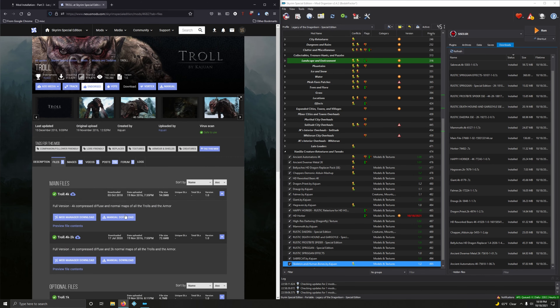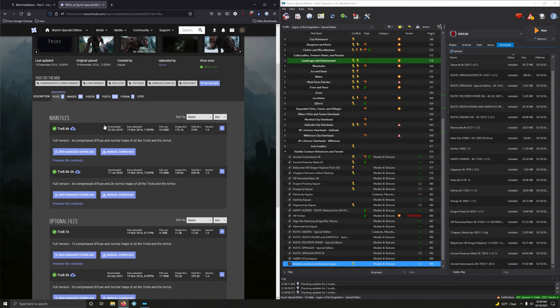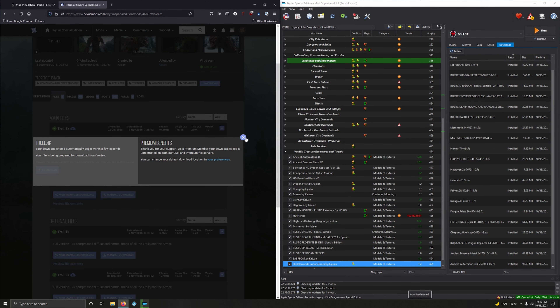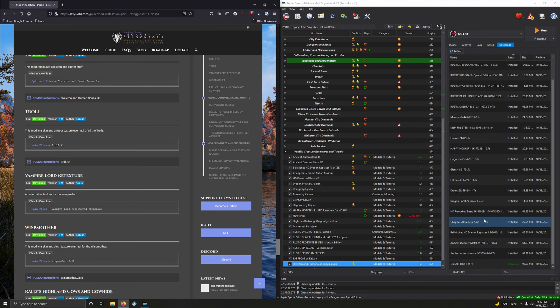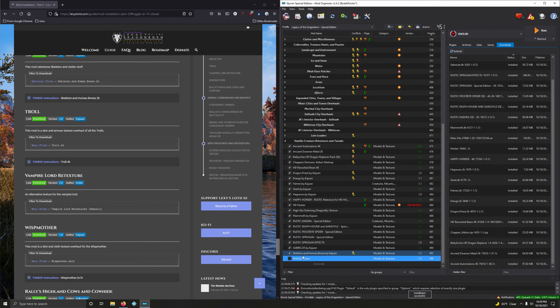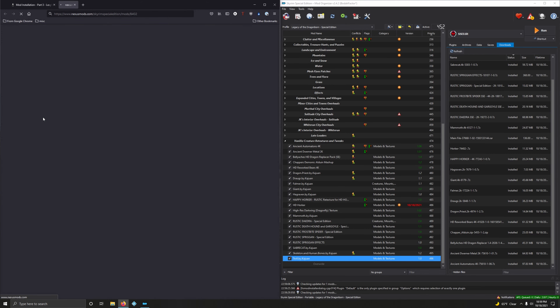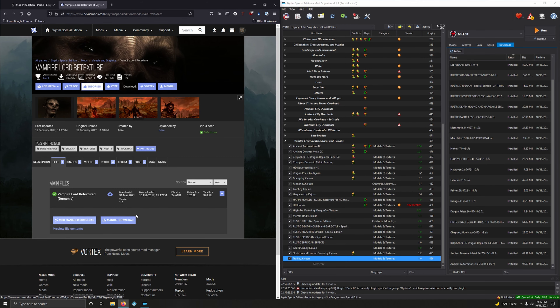Sabercat — retexture Sabercats. We want the 4K version of this bad boy. Download. Files. 4K, very first option. Mod Manager Download. Close this up. Double-click. There's a FOMOD — we actually need to refer to the FOMOD here. We want both of these options, and then Install. Activate that.